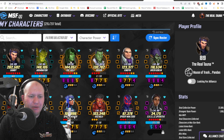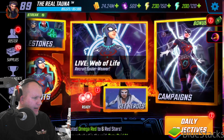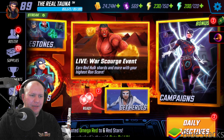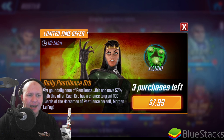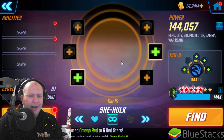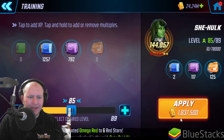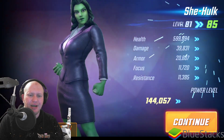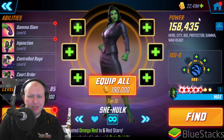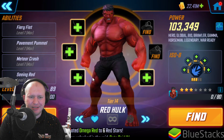So you can see here my roster and I'm just going to go into the game. So I'm in Strikeforce right here. Now we're using BlueStacks for this because that's just the way I like to play the game. I'm going to update my She-Hulk up to level 85 because I am inevitably going to need her at level 85 anyway. So there, she's level 85 now.